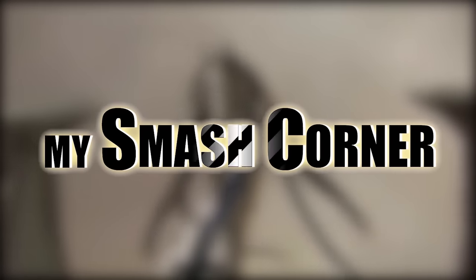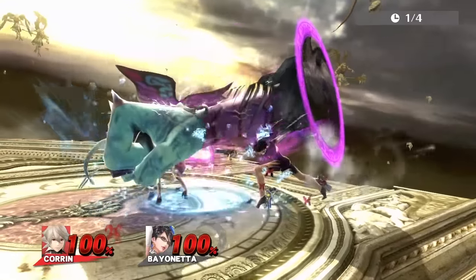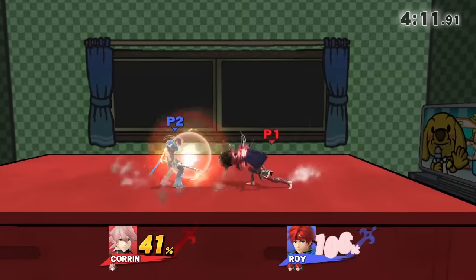Out of the last two DLC characters we got, Corrin can be considered quite the opposite of Bayonetta. Not very combo heavy, but he's got his own special tricks that can certainly pack a punch as well. In this video, we'll cover everything Corrin's got.